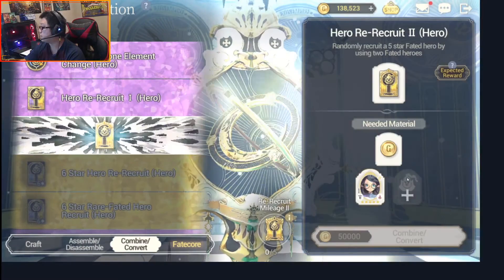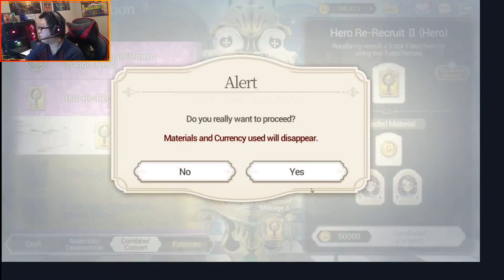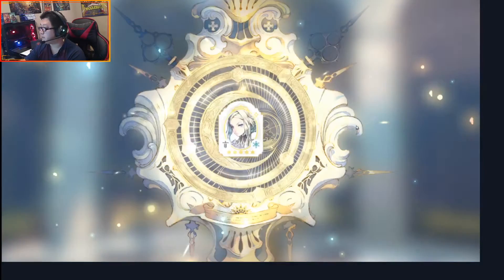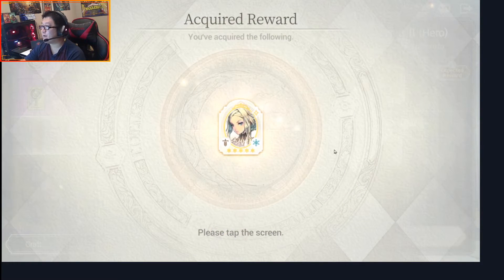As you can see here, I'm just selecting both my Maggie's and then we're just gonna combine them, use them as a material. We're just gonna skip this really quickly to speed the video up a little bit and see who we get. Hopefully we get like Bathory or something. Actually we got Bernadette — that's not too bad. That could have been helpful when I was actually struggling in the story because I needed frost.